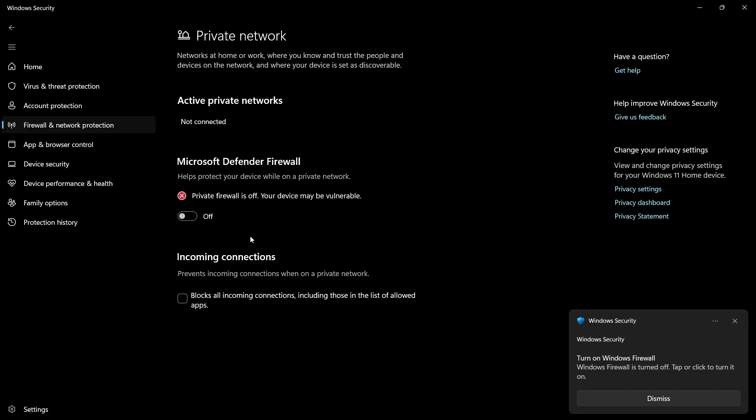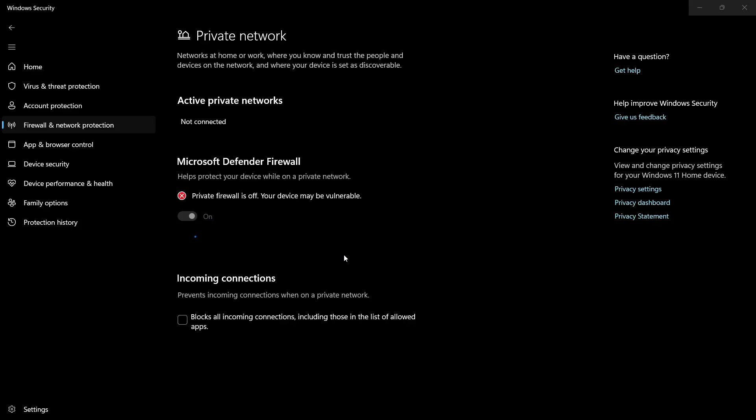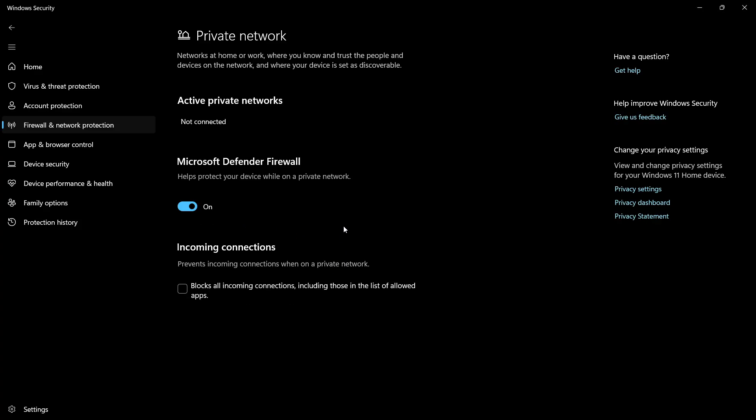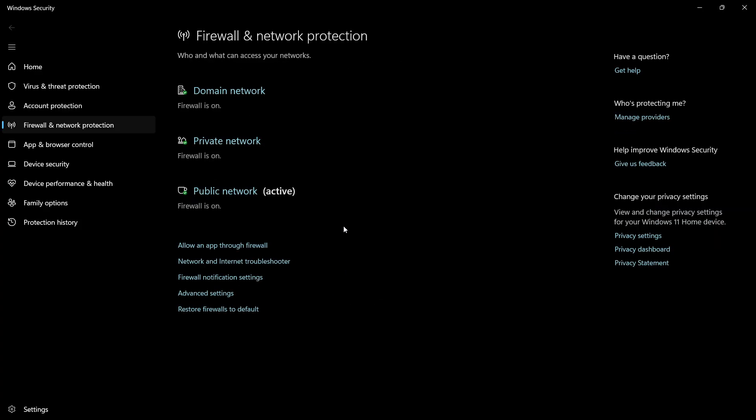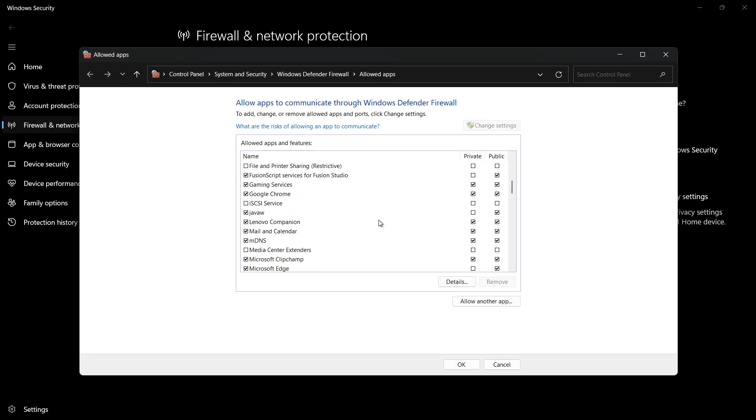Keep in mind that you should turn the firewall back on once you are done playing for security reasons. If you prefer not to disable the firewall, another option is to allow Minecraft through it. Open Firewall and Network Protection, click Allow an app through firewall, then click Change Settings. Scroll down and find Java TM Platform SE Binary or Java W. Make sure the private box is checked for each one and then click OK.